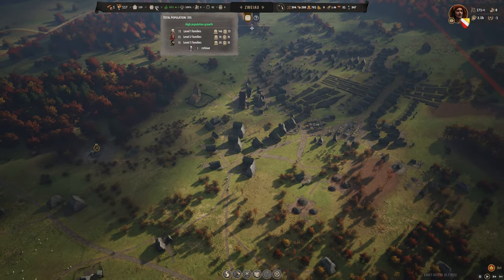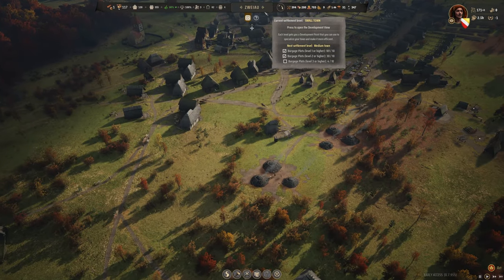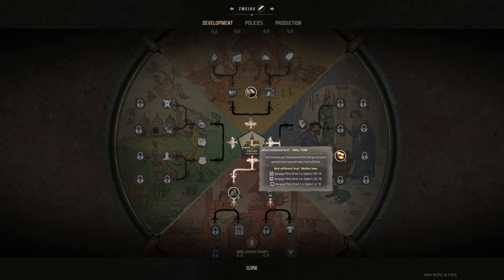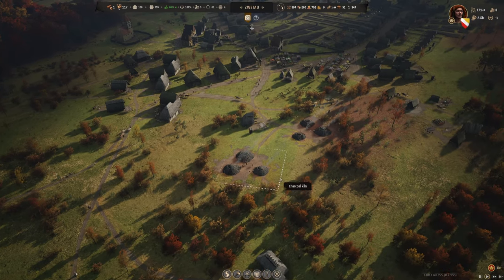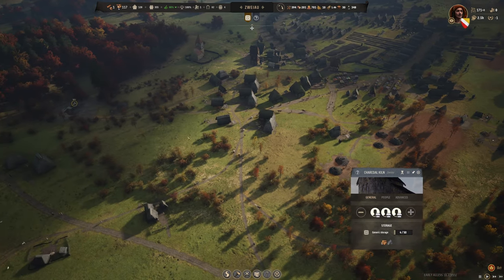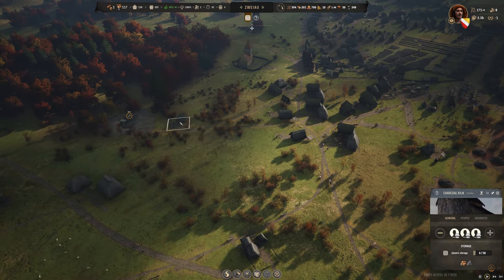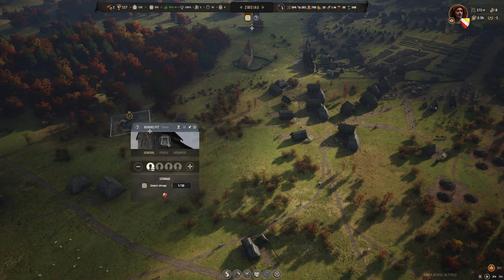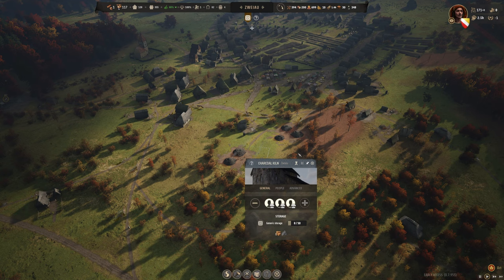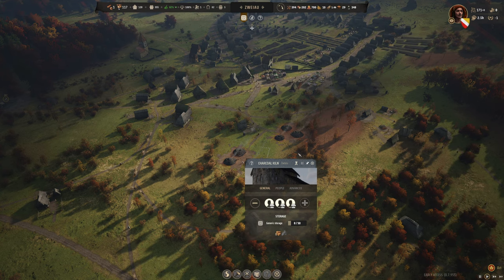Once you reach a very high population, take the charcoal burning perk. It essentially doubles your firewood output and helps with iron mining and overall production. Charcoal burning is a very impactful upgrade at that stage.